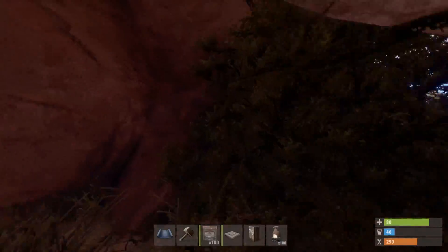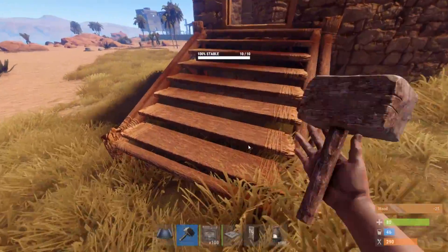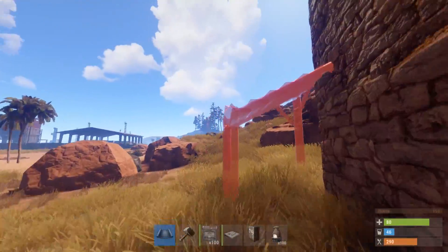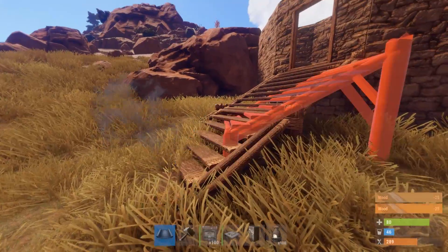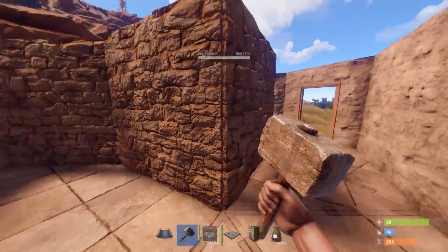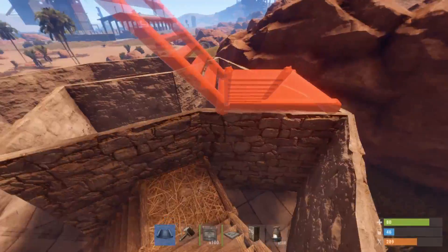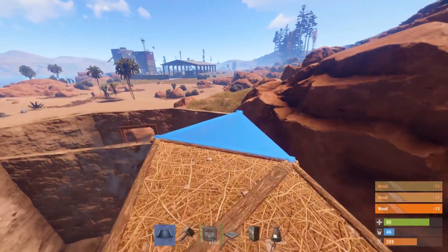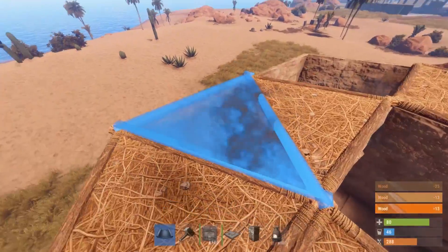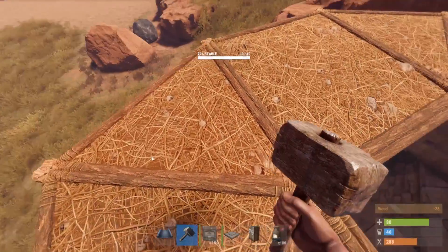I'm going to jump down and head around the outside and add some foundation steps just to where the two doorways are. Might as well upgrade them to stone. Now head inside and start on the roof. So exactly the same layout as the floor — you just want your five triangle foundations, two square foundations, five triangle, and then for the center we're going to add a floor frame. Go ahead and upgrade all of that to stone.